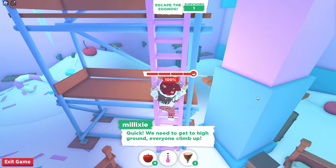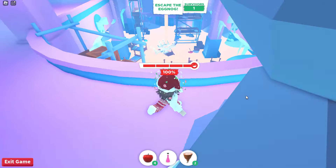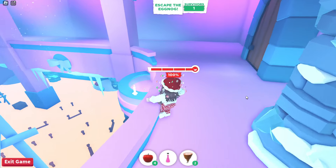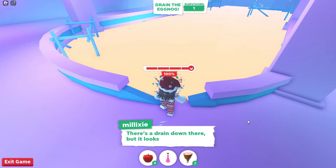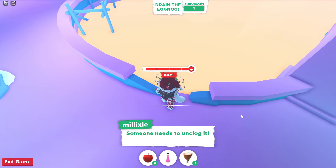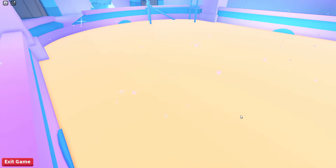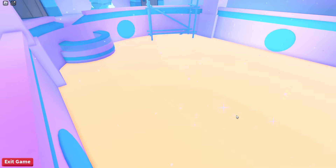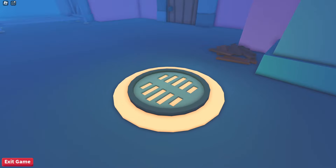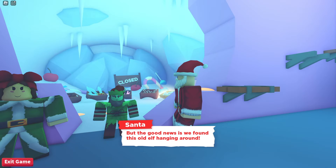After the chandelier falls, eggnog lava will begin flowing. Jump out of bed and head up the ladder to safety, and stay up there until given further instructions. You'll notice my health bar is at 100% — that's from sleeping, which is why it's important to sleep in the beds. You'll then have to jump down into the eggnog lava to unclog the drain. Jump in quick, swim to the bottom where the drain is, and click to unclog it. This task damages your health but only takes 10% off your health bar.